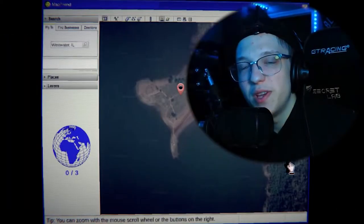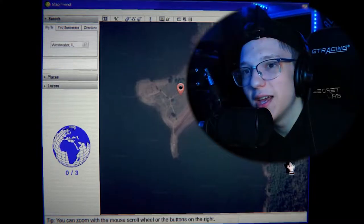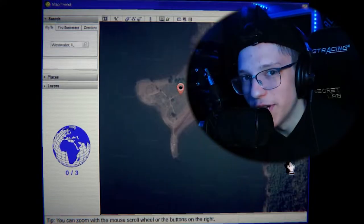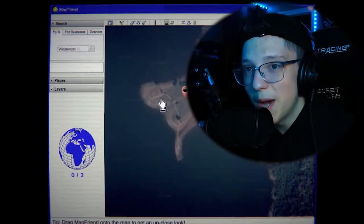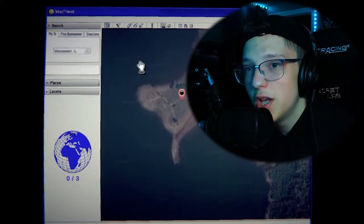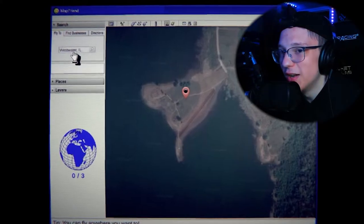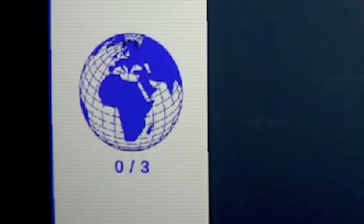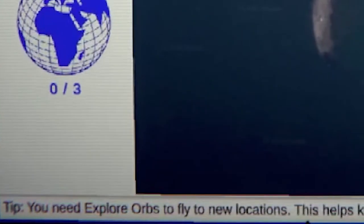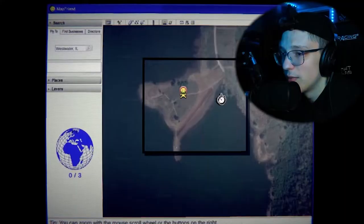What's up everybody, welcome back to a brand new video. Today we are playing Map Friend. There's no title screen — it's basically a game where you're playing on Google Maps or something like that. I have no intro for this. Alright, so I don't know what we're supposed to be doing here specifically. There are three points: explore orbs, fly to new locations — this helps keep costs down. So I guess we just snag this dude and throw him right down there.